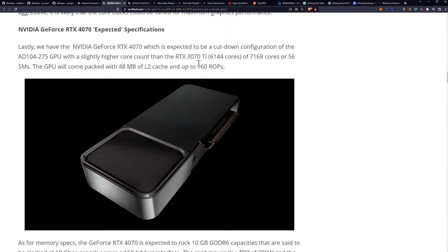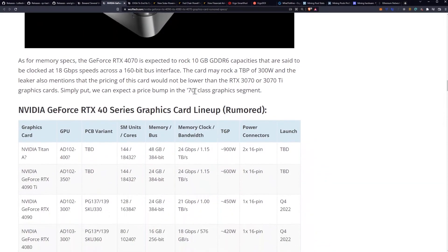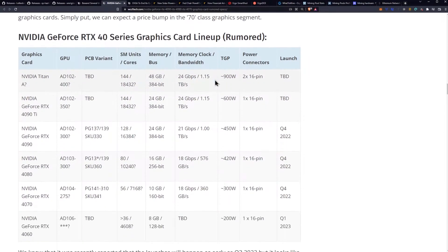The RTX 4070 is expected to be a cut-down configuration of the 80104, with a slightly higher core count than the RTX 3070 Ti — 7,168 cores or 56 SMs — and 48 megabytes of L2 cache. As for memory, the 4070 is expected to rock 10 gigabytes of GDDR6 clocked at 18 gigabits per second across a 160-bit bus interface, which is pretty terrible for mining. The card may have a total board power of 300 watts, and the leaker mentioned pricing would not be lower than the 3070 or 3070 Ti.